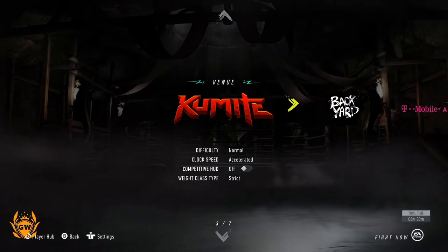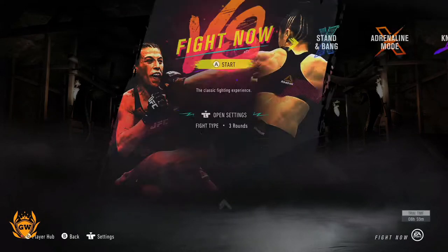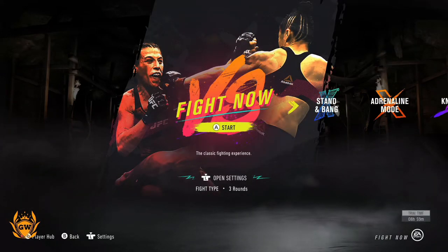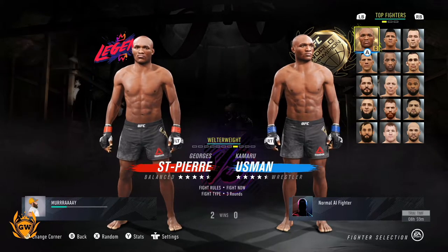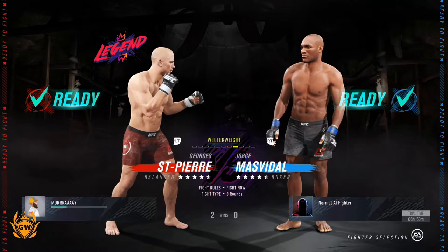which gives you a really cool venue to fight on. Then just press back, go back up to your mode, select what fight you want to do, then just jump on in, and let's do GSP versus Masvidal.